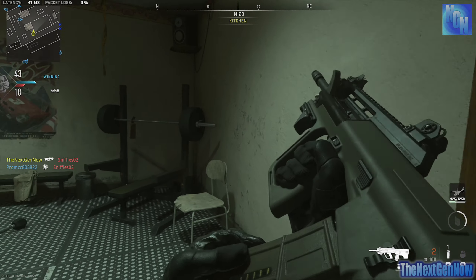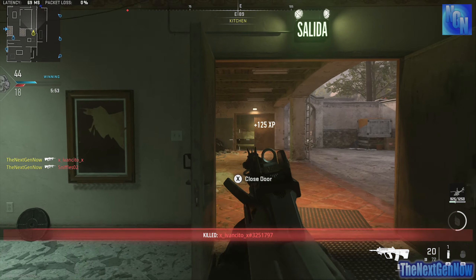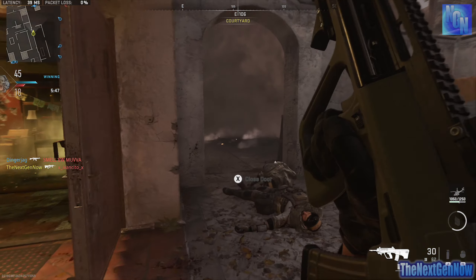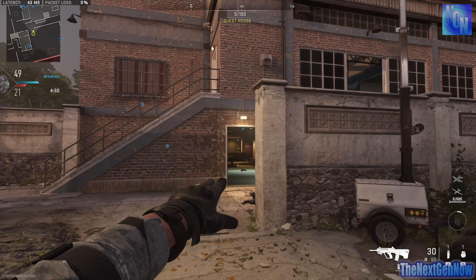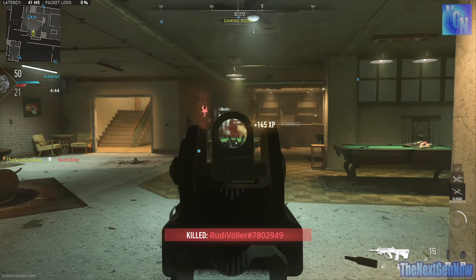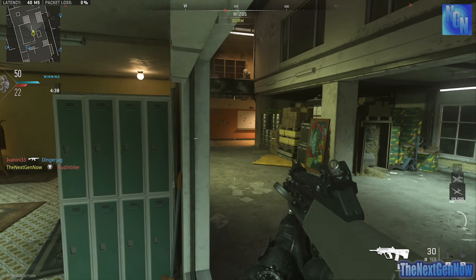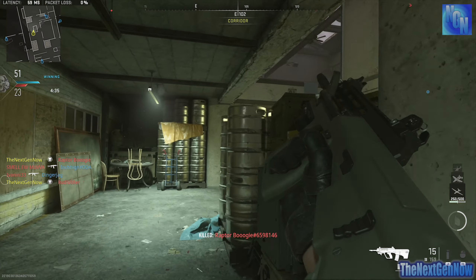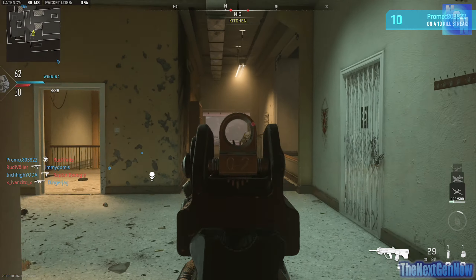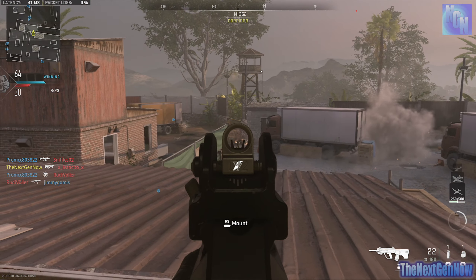If we compare all the guns in a class, the feel and feedback we get through our controller — or whatever control method we are using — can vary significantly. If we take the assault rifle class in Modern Warfare 2 as an example, which is one of my favourite classes, some guns feel lighter and more responsive to my controller movements than others. We are all going to have different preferences here, and if we find a gun which actually feels right to us, chances are we will play well with it regardless of its statistics. Because we like how the gun feels and believe we can aim well with it, we gain confidence, and confidence can breed success.